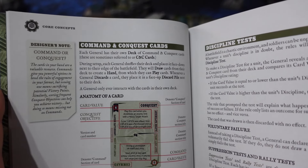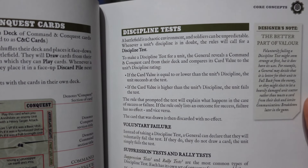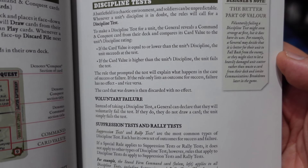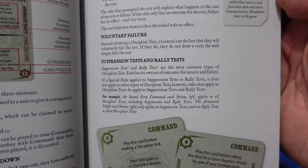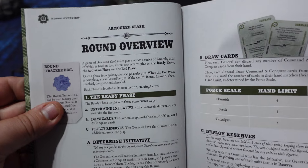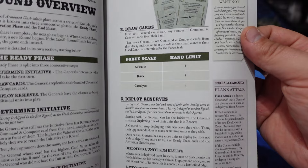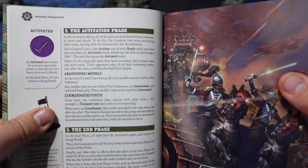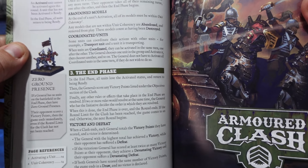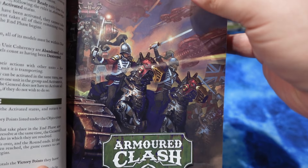The biggest way the full rules deviate from the quick play rules is the addition of the Command and Conquest deck. This is largely used for discipline tests, because every now and then your troops are going to be losing models and shaken up by what goes on the battlefield. The layout of these cards is familiar to Dystopian Wars players — one side has a command which gives you a temporary power-up, and one side has a conquest text which allows you to score additional victory points.